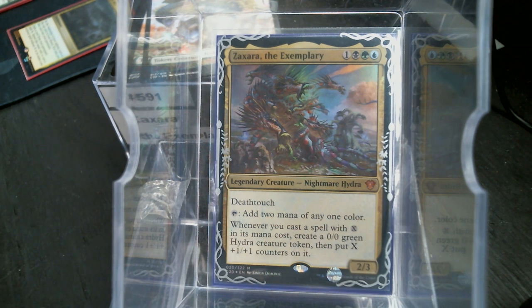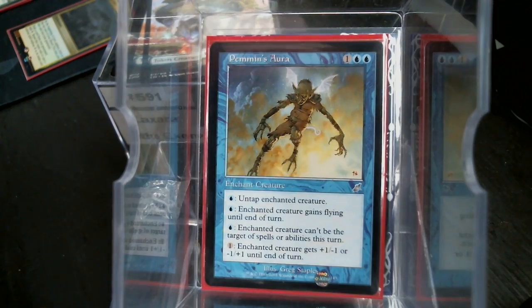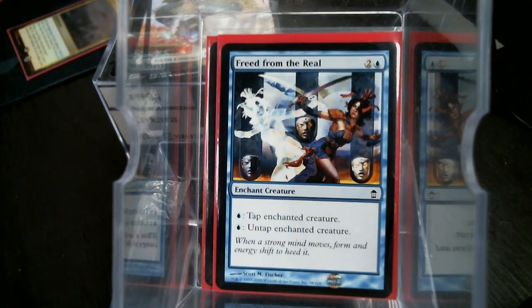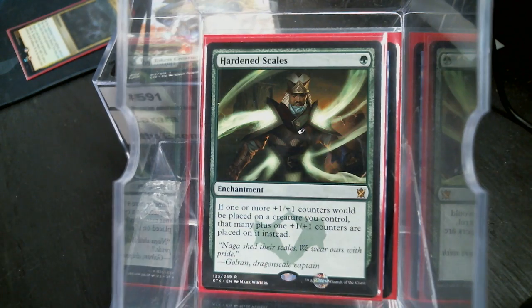Naturally this card drove a ton of cards up in demand. Tapping to add two mana of any one color means we're automatically going to have Pim and Zara and Free From the Reel. But the X spell thing — your X spells are almost buy one, get one free. You're getting whatever the spell is, but you're also getting this creature with these +1/+1 counters on it. That's why things like Hardened Scales make sense — you might as well get another counter.